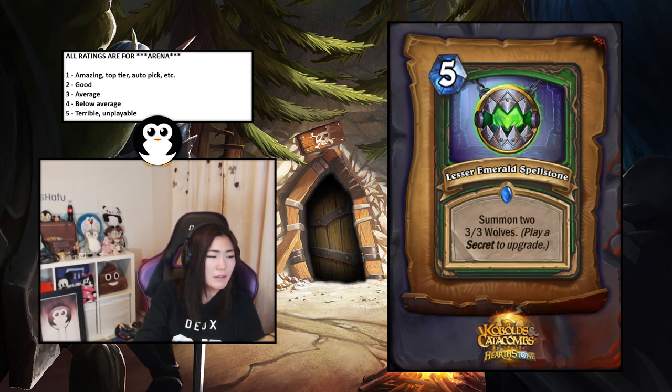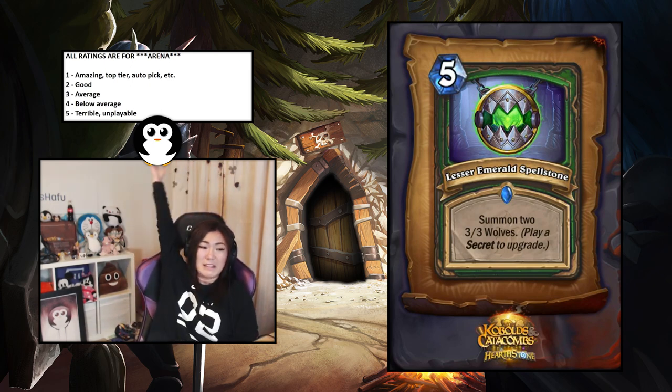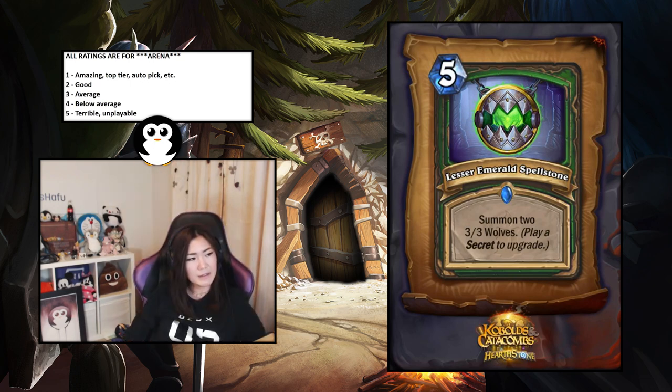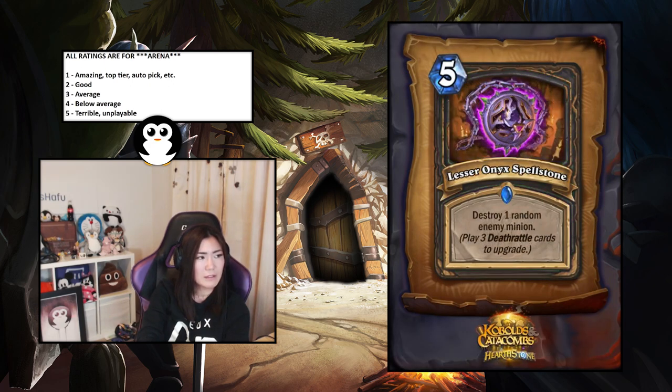Lesser Emerald Spellstone — Hunter, summon two three-three wolves; play a secret to upgrade to three wolves, then four wolves. Five mana summon two three-threes is already fine — already average — and the upside is just nuts. I'll put this at 1.5.